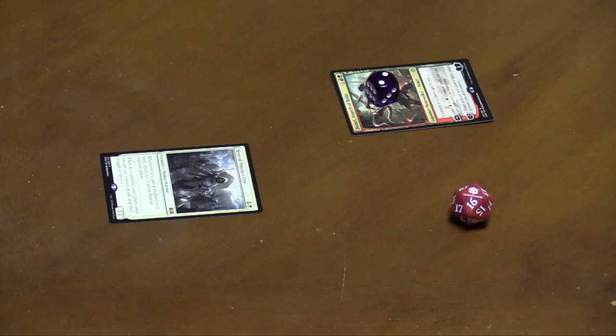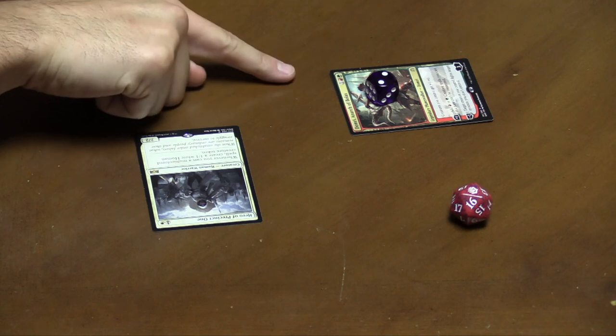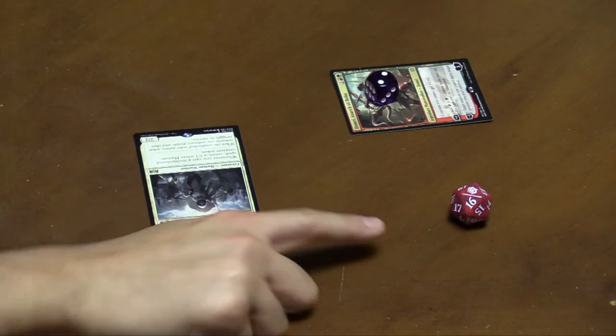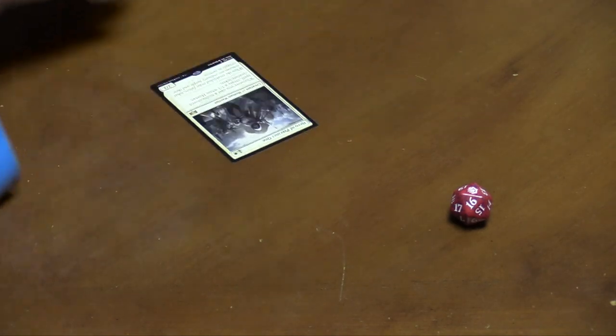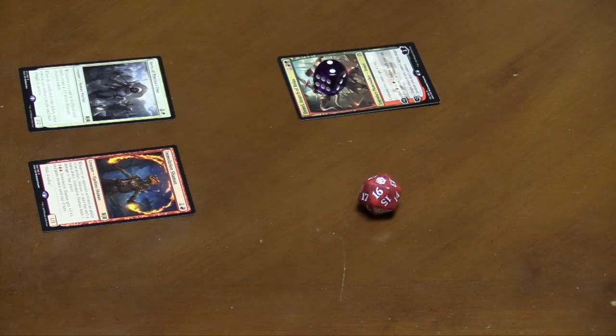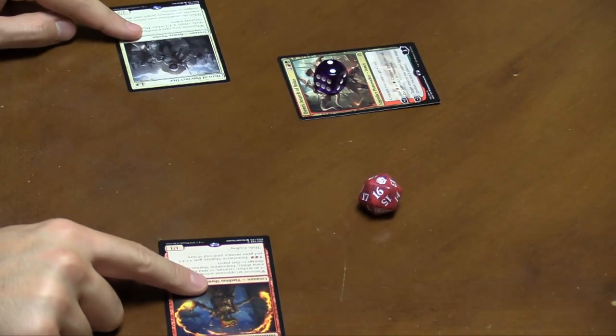If your opponent controls a Planeswalker, you can attack it with your creatures. You simply say you're attacking the Planeswalker rather than their life total, and once the Planeswalker takes damage, you remove that many counters from it. If you have multiple creatures in play, you can attack them all at the Planeswalker, all at their life total, or split them however you choose.